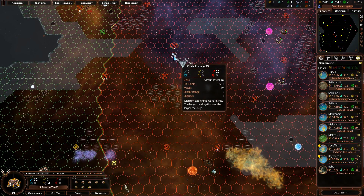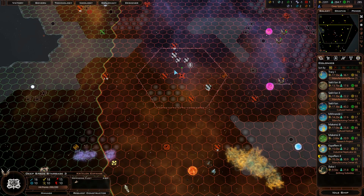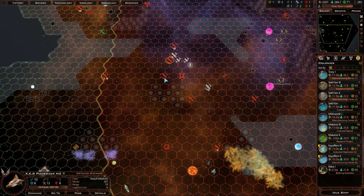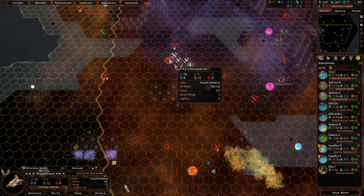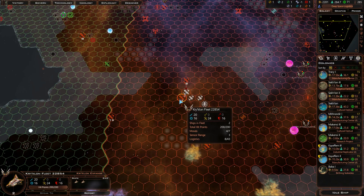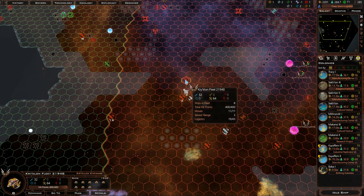Safe to say I could take out the pirate frigate with a little bit of consequence. Actually, I'll let my pulverizers do that. If nothing else, I'm going to have these destroy this large pirate ship, because I'm confident the pulverizers can do that with relatively little damage, if any. They took some damage. Now we get the fun hassle of dealing with these guys, which we can actually do.